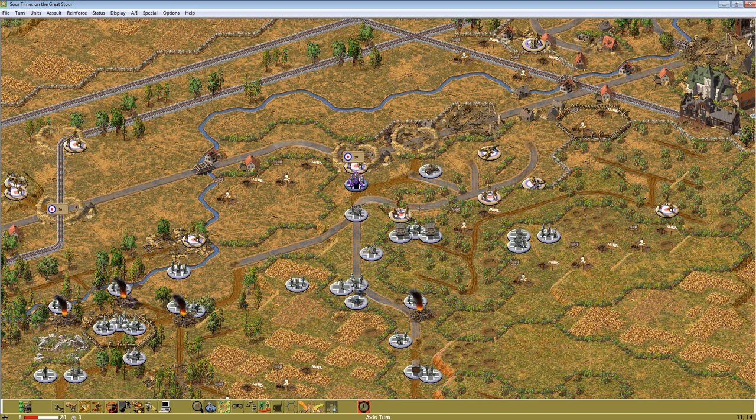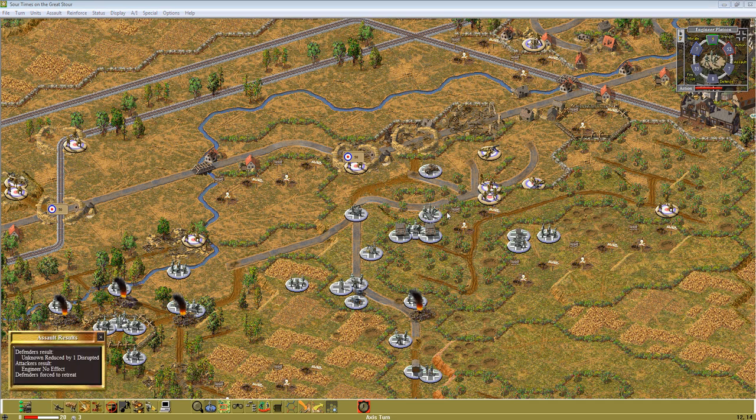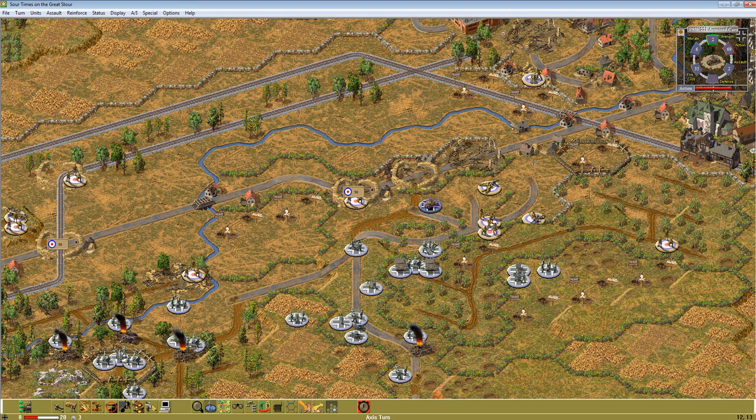He's disrupted — yeah. We'll move here and push this unit back. We reduced him by one, disrupted him — very nice. If we push them back and bring these up and mess him up, does that help us? Yeah, this is a tough situation here.